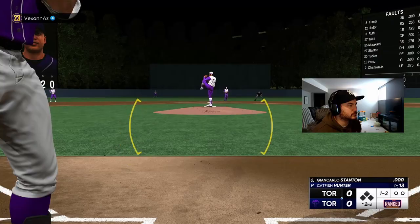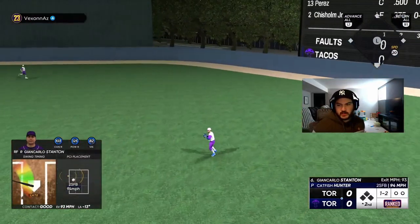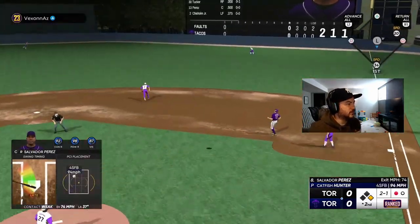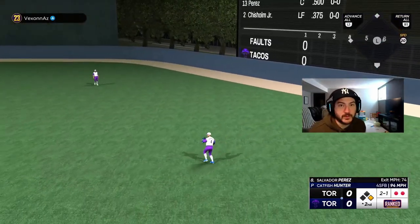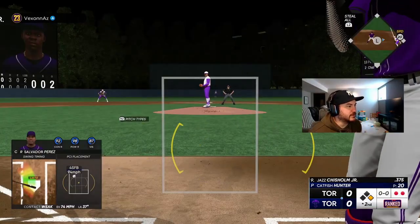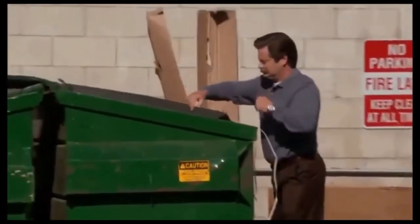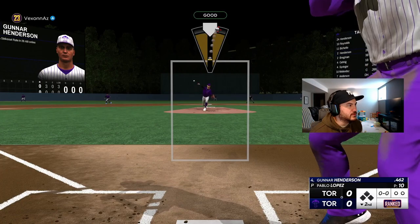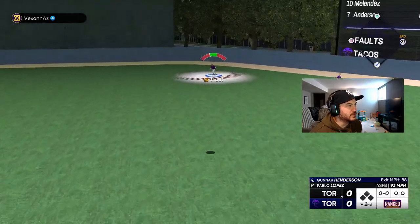All it takes is one crazy inning and the score is like 8-6. We miss the fastball — this is a brutal display of hitting, folks. Maybe Jazz can turn it around. This is probably gone — I shouldn't be throwing a 4-seam at all. Wow, it stayed in the park somehow. Trout is going to be there to make the catch.